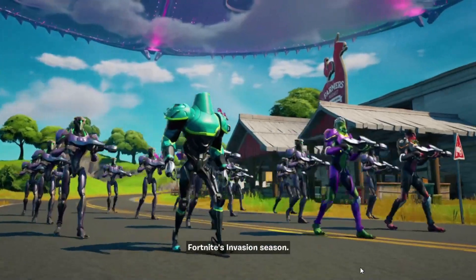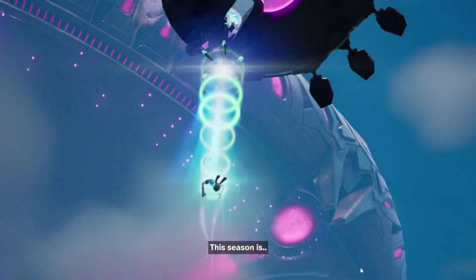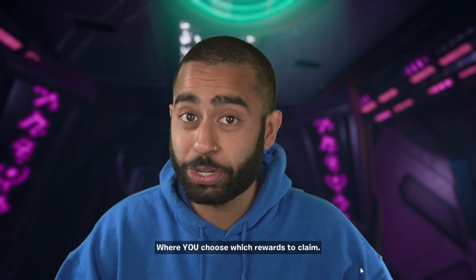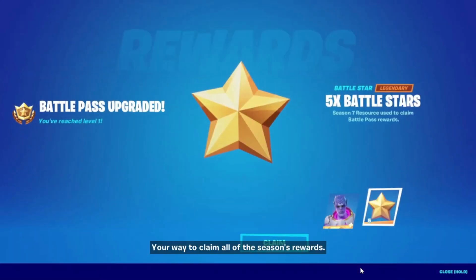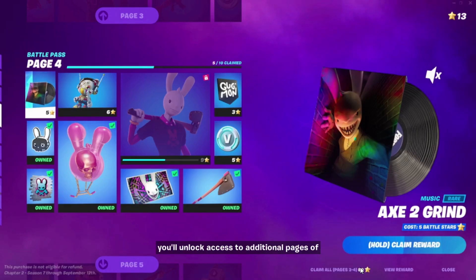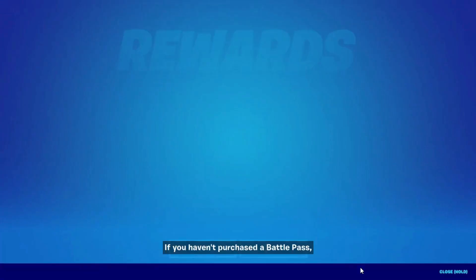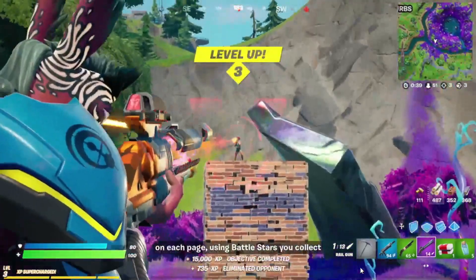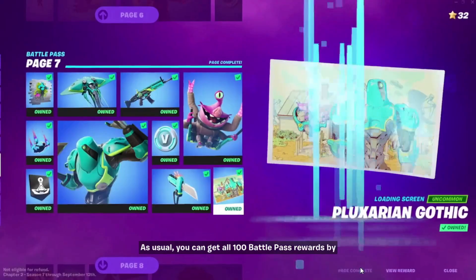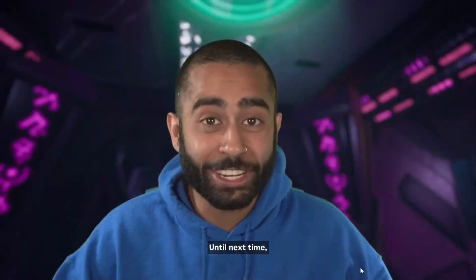Welcome to Chapter 2 Season 7 — Fortnite's Invasion Season. We've got aliens, spaceships, and fantastic new weapons. This season is out of this world. Collect those stars and exchange them to get the Battle Pass rewards you want in the order you want them. If you haven't purchased a Battle Pass you can still claim free pass rewards using Battle Stars from just playing. Each time you level up, gain XP, or buy levels with V-Bucks you'll get Battle Stars. You can get all 100 Battle Pass rewards by reaching level 100.